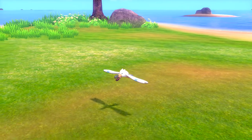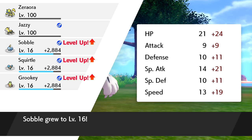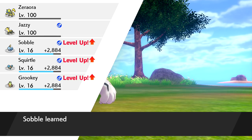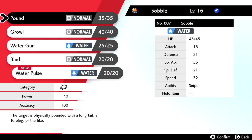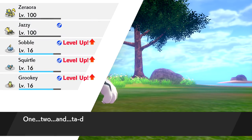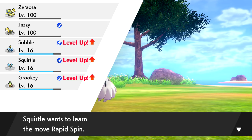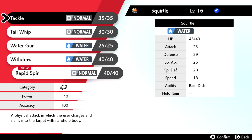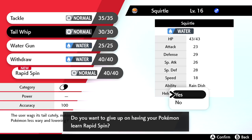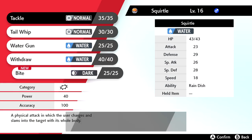Wingull fainted in one hit — expected, since there's a 40-level advantage. They're all level 16 now. That was really productive. Sobble learned Water Gun and Bind and wants to learn Water Pulse, so let's sort out the moveset — we don't need Pound. Squirtle is also leveling up. It learned Withdraw and Rapid Spin — a Normal-type move that can also remove effects like Bind and Leech Seed and raises Speed. I'll put that over Tail Whip. It also learned Bite, a Dark-type move, over Tackle.